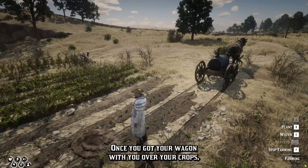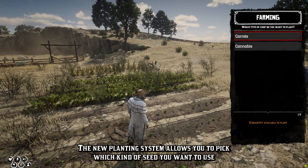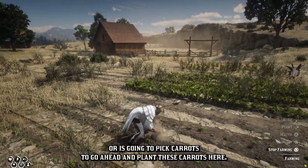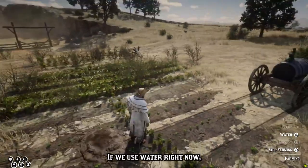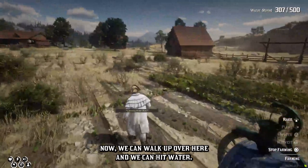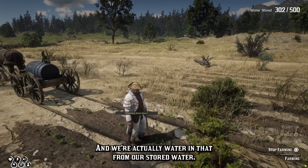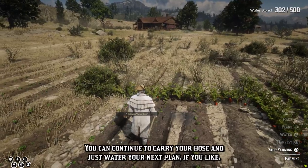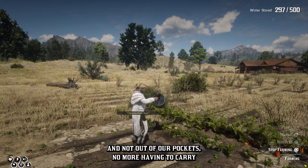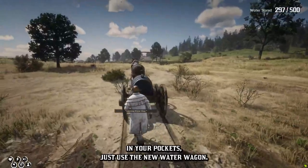Now you can take this wagon with you without having all the water in your pockets, and be able to water your crops. Once you've got your wagon over at your crops, all you have to do is plant like normal. Our new planting system allows you to pick which kind of seeds you want to use — we're just going to pick carrots. Now we're on to the watering phase. If we use water right now it will come out of our pocket, or we can walk up to the wagon, attach our hose, and then water — and we're actually watering from our stored water. Each time the water comes from our saved stored water and not out of our pockets. No more having to carry hundreds of bottles and hundreds of pounds of water in your pockets. Just use the new water wagon.